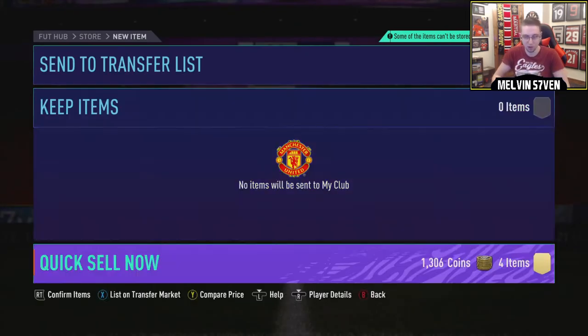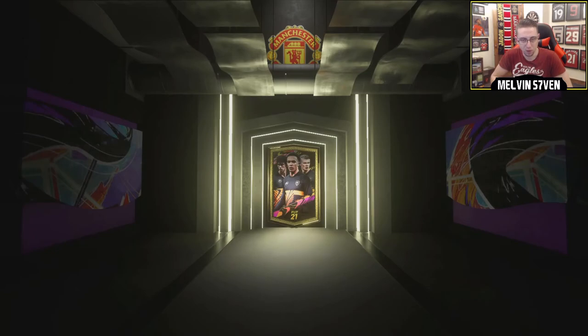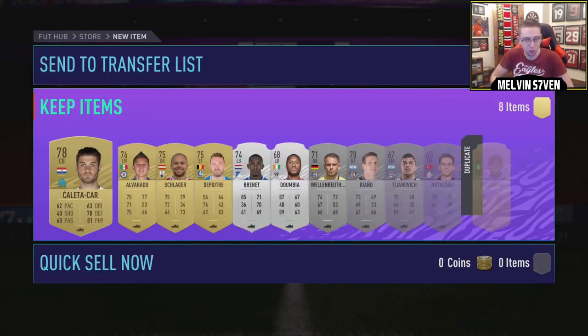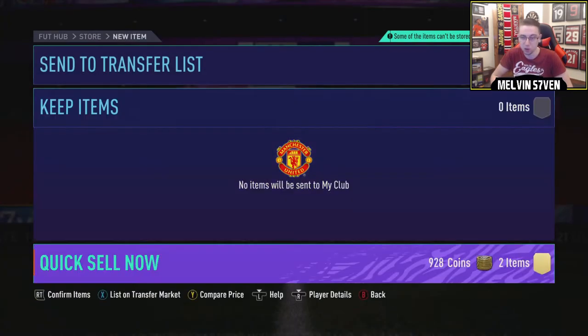I probably shouldn't discard, but I'm going to discard. I've got a Premium Electrum pack — three rares, six silver, six gold. Let's do this. It's not a walkout, it's not a board. Fair enough. My luck has been really good today, so I cannot complain at all about getting — I'm not even going to try and pronounce that — but anyhow, on to the next bit.